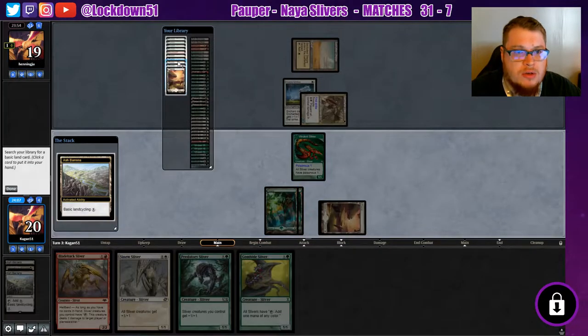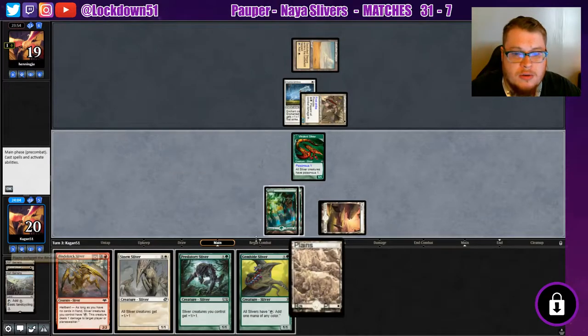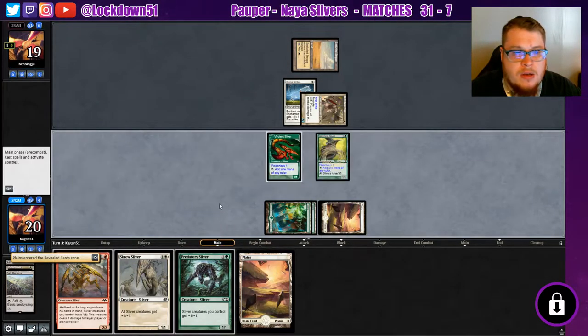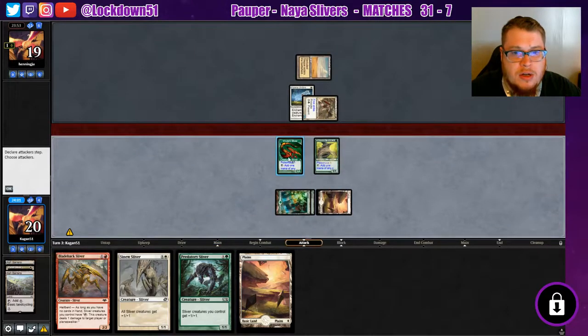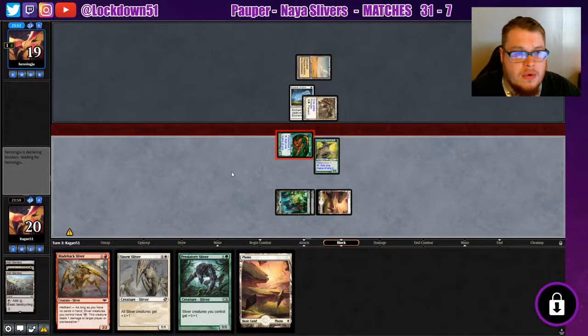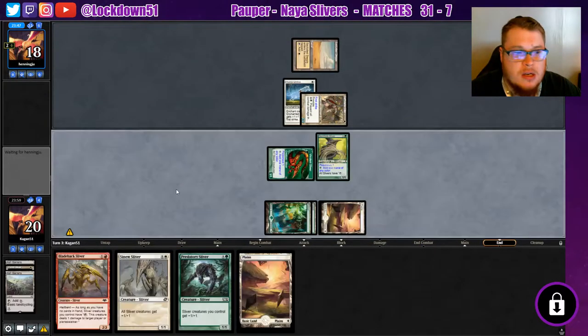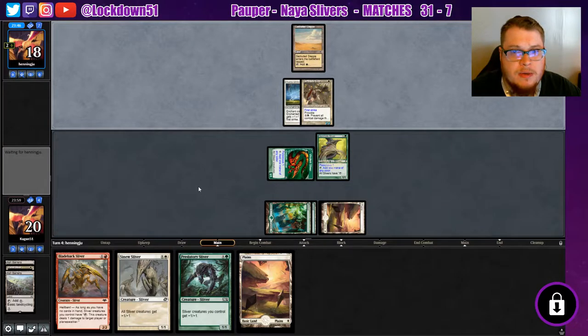I'm just gonna do this so we can drop multiple lords a turn. Let's play this out — another creature's gonna get eaten, but I want to set up to drop two lords. This guy's gonna get pretty nasty pretty fast. This looks like mono white from what I've been seeing.